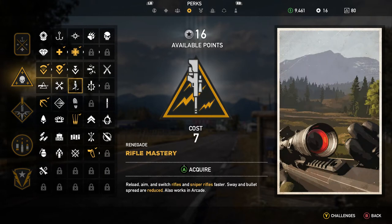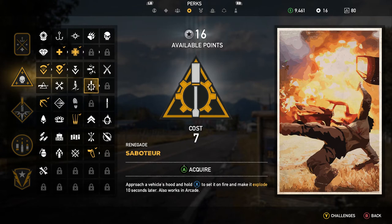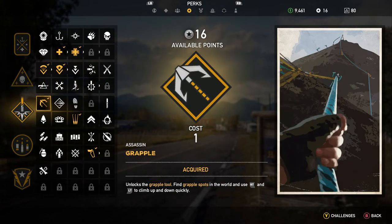Reload, aim, and switch rifles and sniper rifles faster. And approach a vehicle's hood and hold X to set it on fire and make it explode 10 seconds later — that would be really cool. Saboteur: booby trap — approach a vehicle's hood and hold Y to make it explode on the next collision. So you could actually jump out of a vehicle when you're heading into someone — that would be really neat.